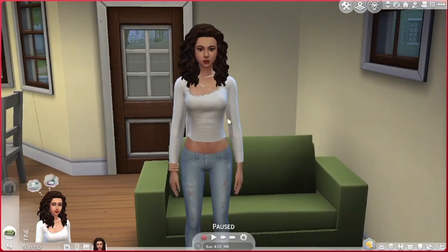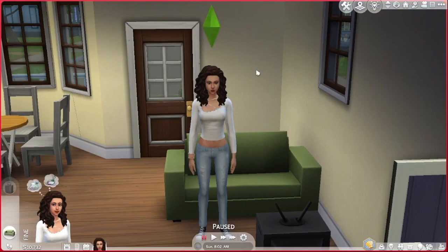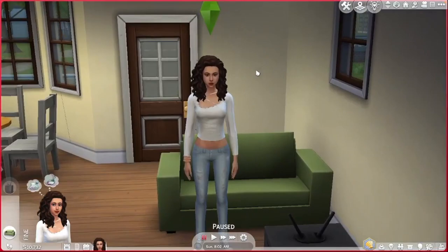So this is my sim that I've created. Her name is Julie Fall and she's going to be at the top of my family tree - the founder, I think it's called. I moved her into this house for now, just the starter base house.